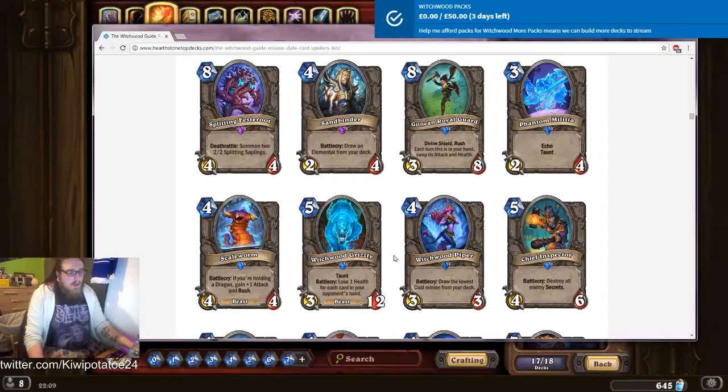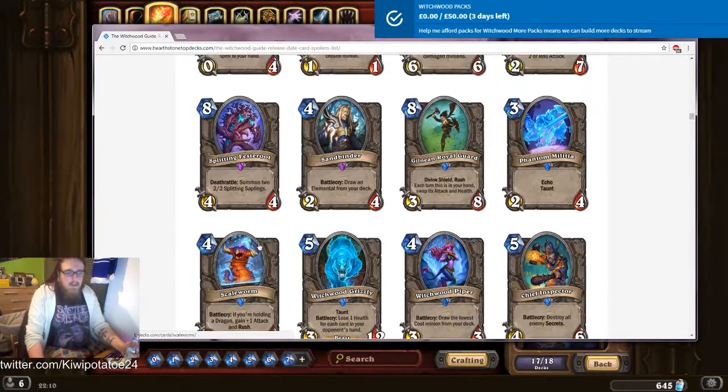Scale Worm: battlecry, if you're holding a dragon, gain rush. Five-four with rush — that could be pretty decent. I can see that working. Solid, I'd say like a seven out of ten. I'm down with that, I like that card.